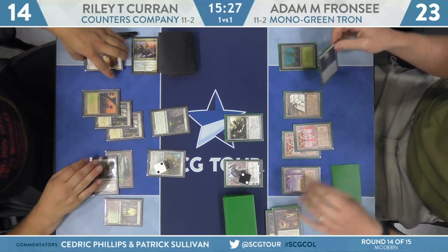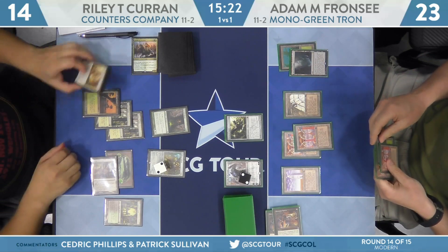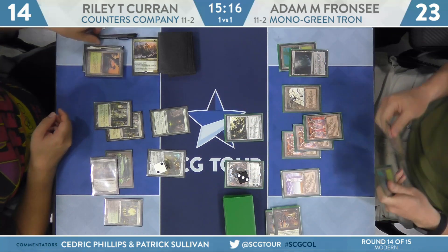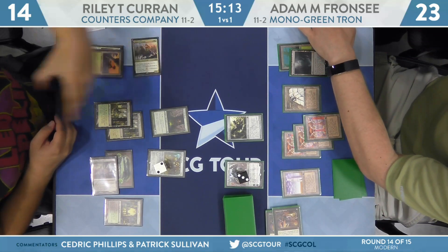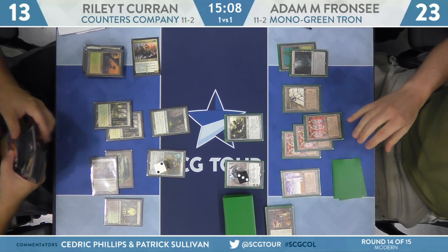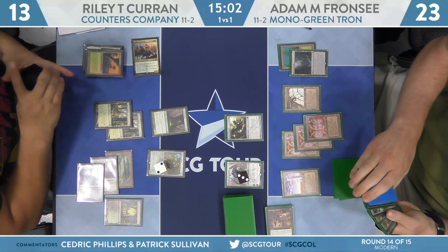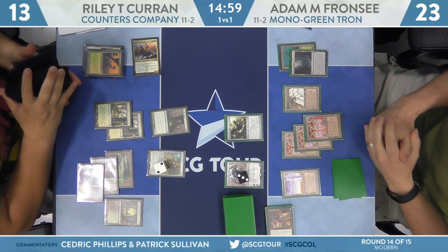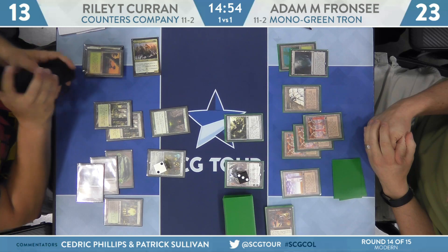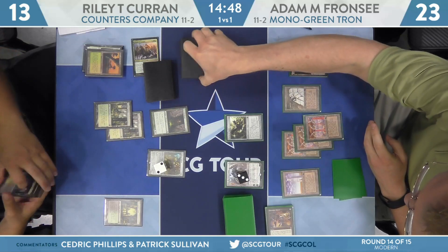There's a Devoted Druid. Pass the turn back. Franzi draws — he's drawing lands right now. If Riley Koran draws a Path to Exile, we're looking at a very different game. Franzi just needs to get to a spot where he can safely play the Karn — he needs a removal spell, an extra blocker, a sweeper, something to lock the game up with Lattice. With Gavony Township, Koran has just enough to knock Karn down to one and finish it off next attack.